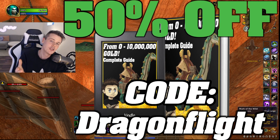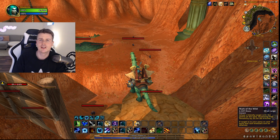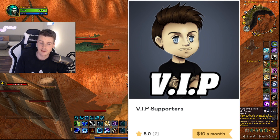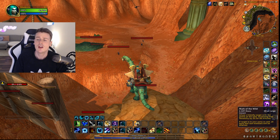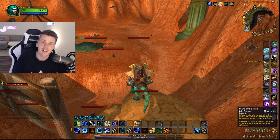This video is sponsored by the 0-to-10 million gold guide. If you haven't picked that up yet, make sure to do so now using the discount code DRAGONFLIGHT and you'll get it for 50% off. If you already have the gold guide and you like it, you'll definitely like the VIP Discord — it's pretty much like a Patreon where exclusive content gets posted. You get to watch all YouTube videos before anyone else, so you can go to the gold farm before it gets ruined because everyone jumps on it. There's also other exclusive content like gold tips, investments, spreadsheets for gold making, and much more. It's a nice way to support me as a content creator. Links are down below in the description. Thank you all so much for watching and I will see you in the next one — bye-bye.